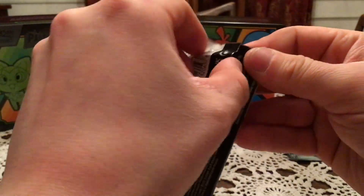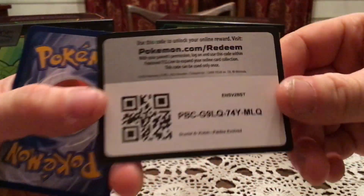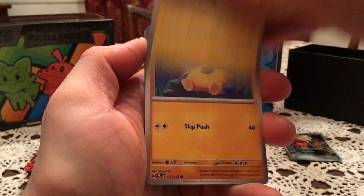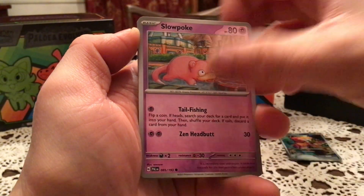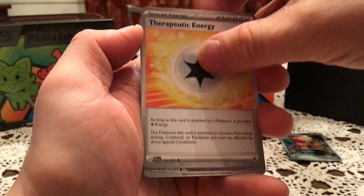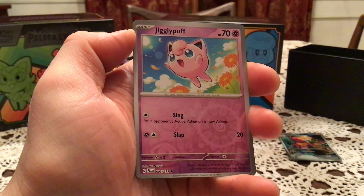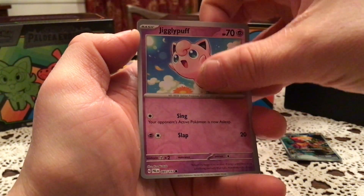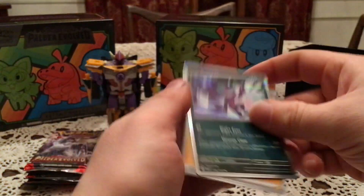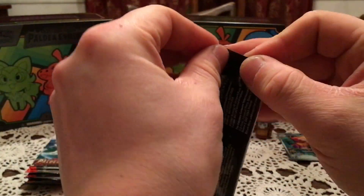Alright, we are starting strong at least. And the next code. We have a Benkirchen, Makuhita, Magikarp, Slowpoke, Passimian, Reversal Energy, and Therapeutic Energy. We have a Choice Belt - I am not missing trainers. Jigglypuff reverse - not one I need either. And a Savelye for the holo. So that was a regular pack - that's more expected.